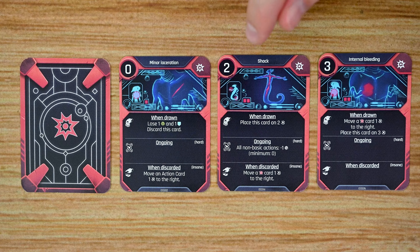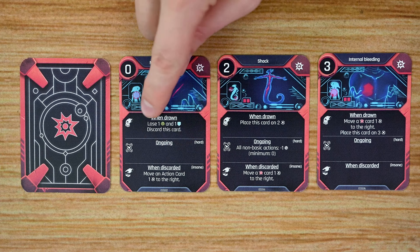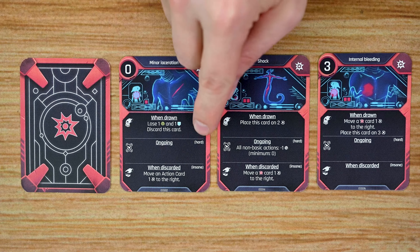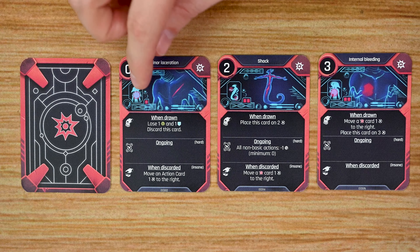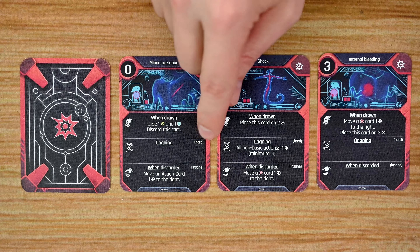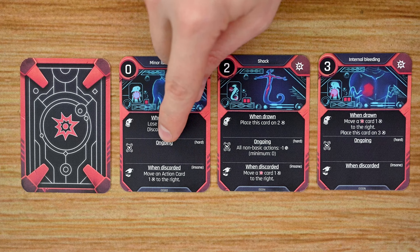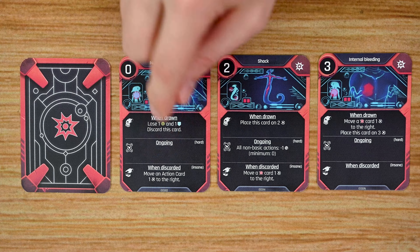Each wound card has a number in the top corner indicating where to place it on the character's cooldown track. If a card already occupies that slot, you place it in the next higher available slot. If no higher slots are available, the player becomes unconscious. These cards have various effects resolved when drawn. The game also scales difficulty: based on player count, and players can individually choose hard or insane difficulty, which adds ongoing effects to wound cards while they're in the cooldown track, and even effects when the card is discarded — for those who want the ultimate challenge.